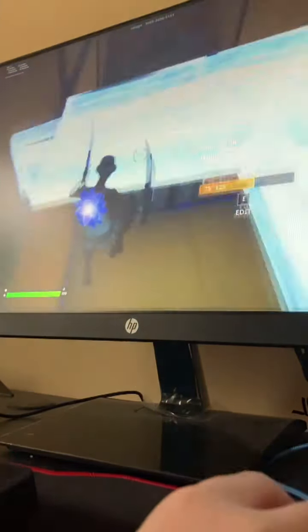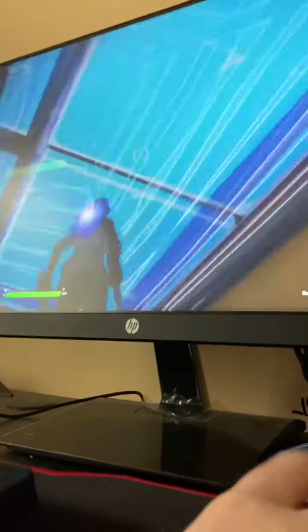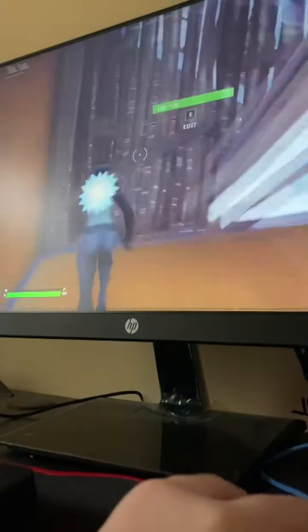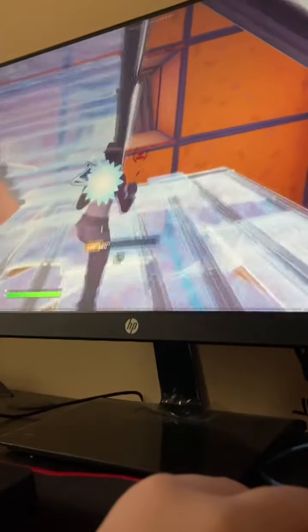I'm going to control our player on keyboard and mouse. I can't edit this fast on controller. I can't reset that fast either. I'm not good at building on keyboard and mouse quite yet. This is me trying to even attempt to do anything building-wise.